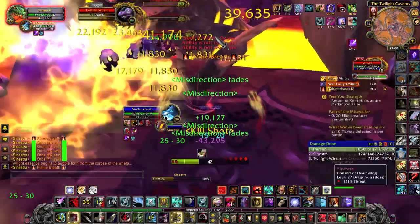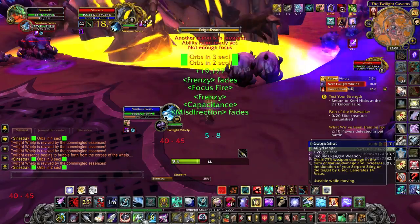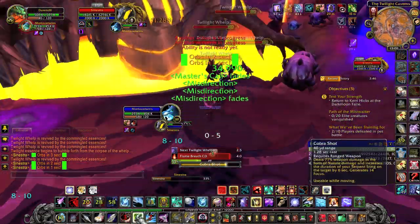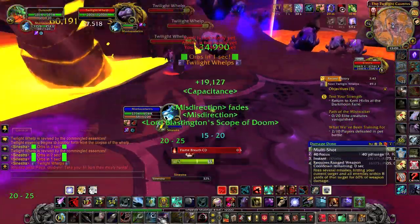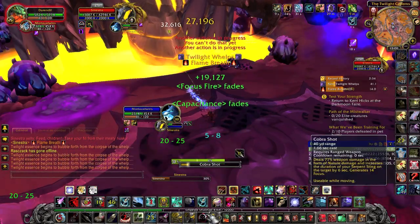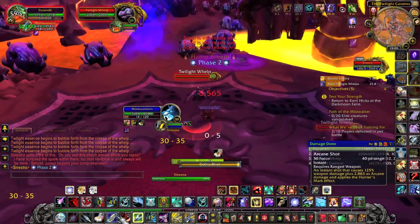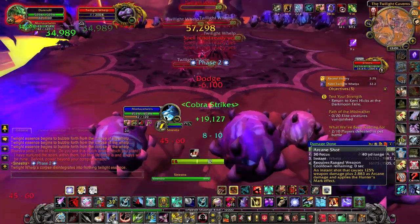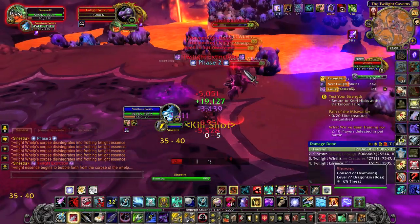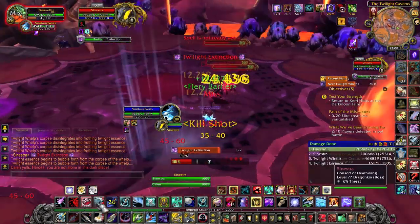Once they are dead, they will leave a void zone under their feet that will raise all whelps that die in it, so you want to kill them a second time but on the other side of the room. That time they will stay dead. Phase 2 will start when she reaches 30%, and you want that to happen as fast as possible after she spawns the second whelp wave, and especially before she spawns the third. Then you want to leave your pet on the boss and kill — without misdirecting — 4 of the 5 whelps that are attacking you.